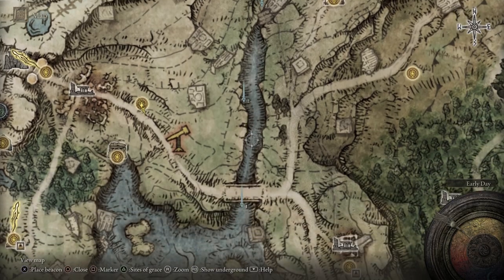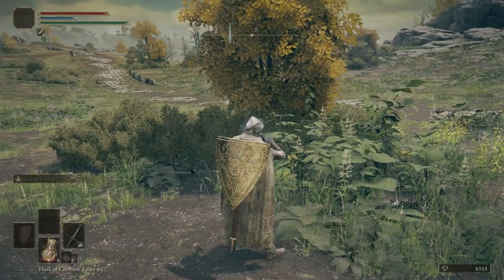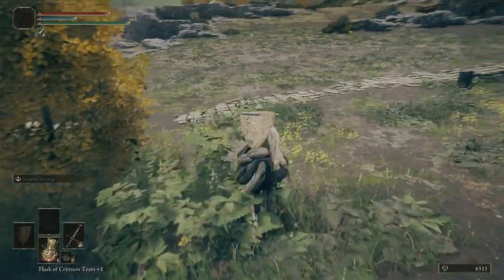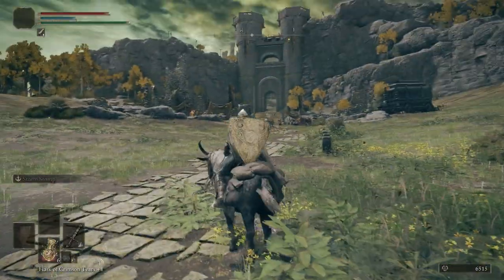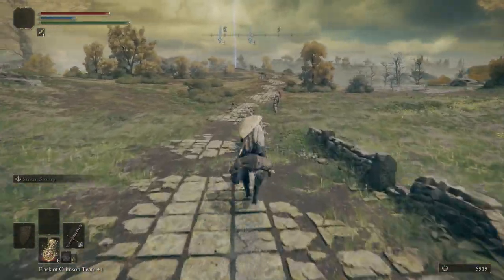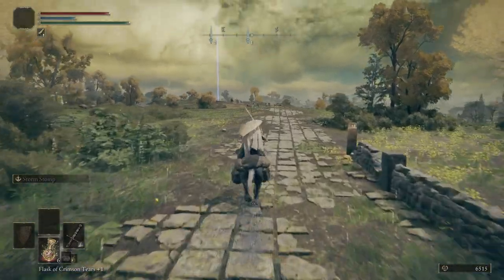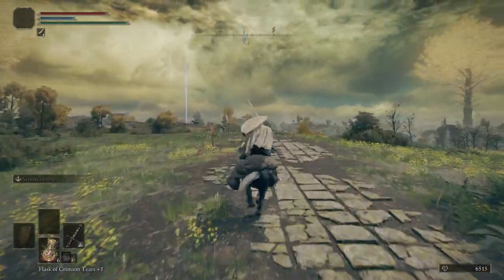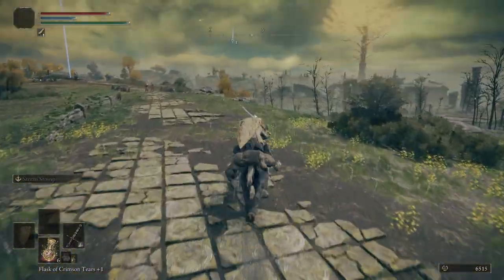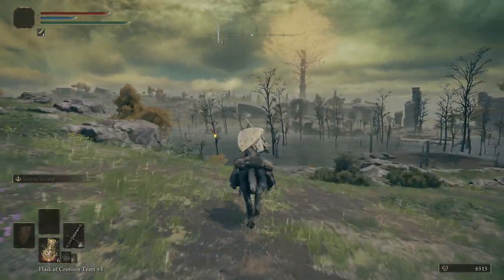Over here is going to be the hardest section in this episode, so just be prepared. To get our bearings — over there is Stormgate, down here is where we want to head. We're going to go right past the Bird's Eye Telescope and then veer off to the right, head down this embankment.